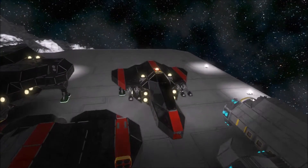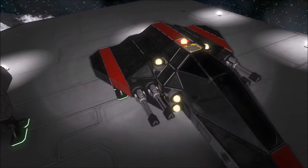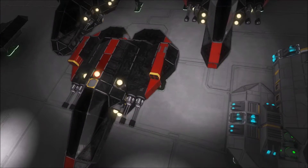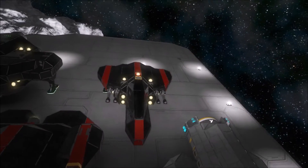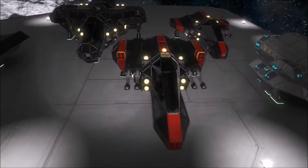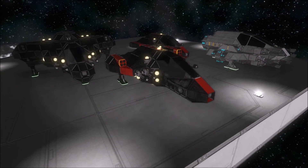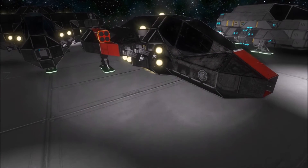This one — the interceptor here, the cheaper version — is also much faster and more maneuverable because of the less weight. They're meant to be cheap, fast ships that just fly in, lay down some damage, catch up to an enemy ship, maybe, and do a little bit of harassment.